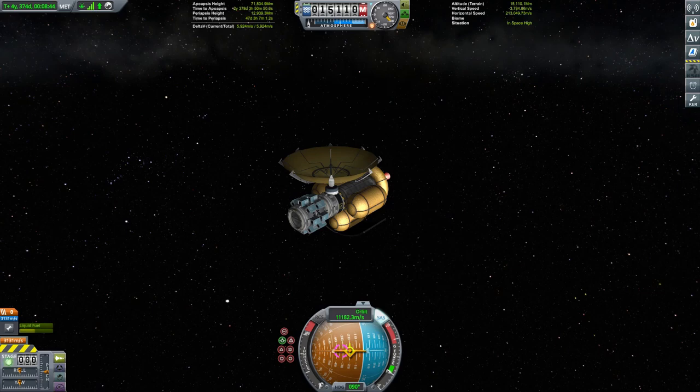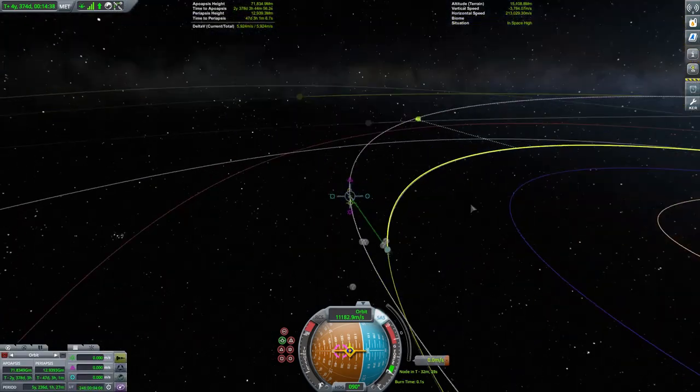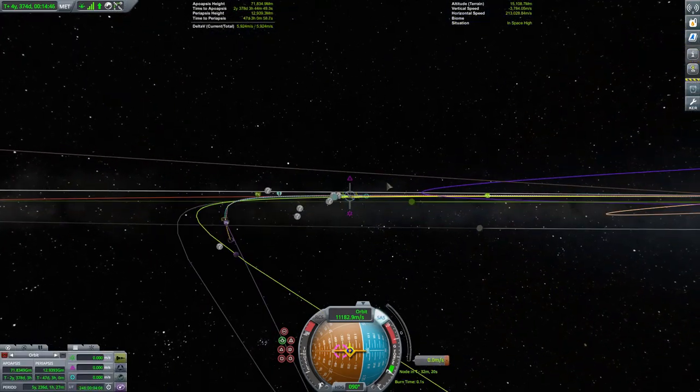We're about 70 days out from our encounter, which is about the perfect time to check in and see if we need to perform some kind of correction manoeuvre. We will need one, so we switch to map view and see how things are stacking up for our Kerbin periapsis.